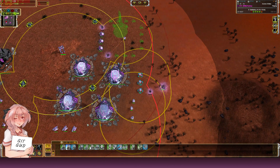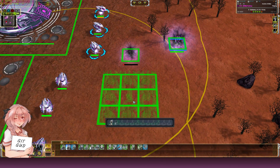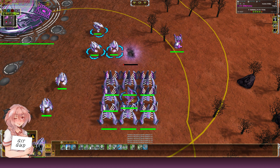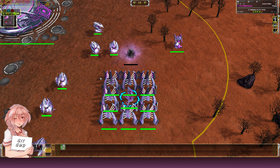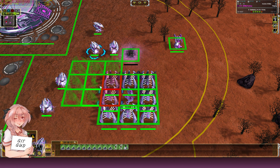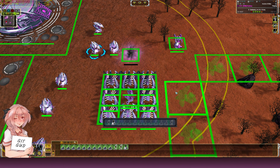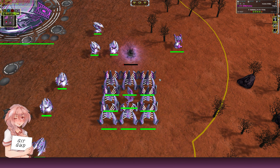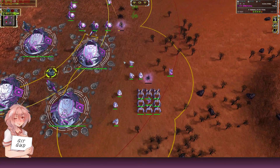If you don't know how to make a template, here's how: build the structures you want — like a PD and walls — in a custom game. Select the PD and the walls, then click 'Save Template.' When you go to your builder it will appear at the end of the build menu. The first one I made is my PD template, and later I added a factory template — you can see it there now.